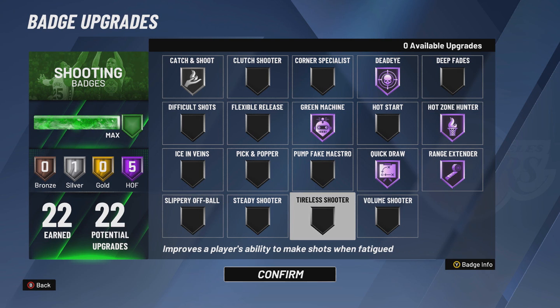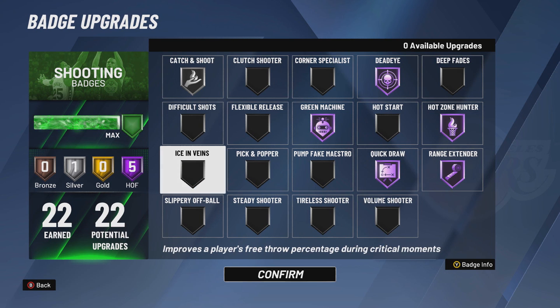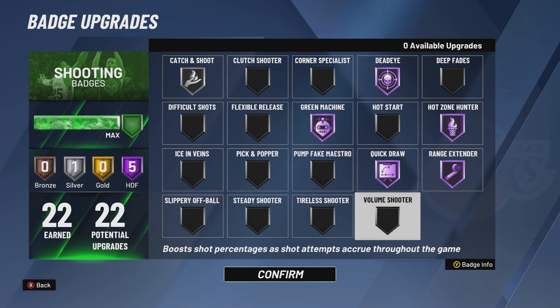Tireless Shooter — I'm going to say it's useless. There's no point to have this badge. If you have no stamina, you probably can't green the shot anyway, and if you do green it, Tireless Shooter doesn't help. The way I dribble, I don't really run out of stamina, so that's why I don't use it. But having Bronze or maybe Silver wouldn't hurt. Volume Shooter — when you're rocking this type of badge layout, there's no reason for it.